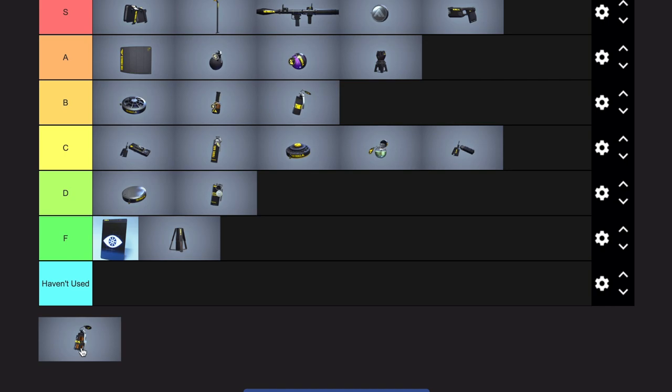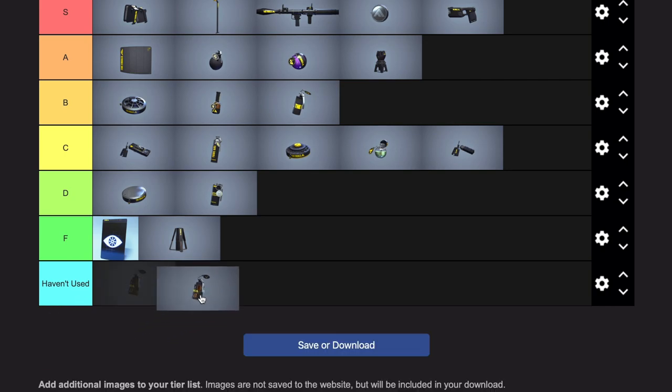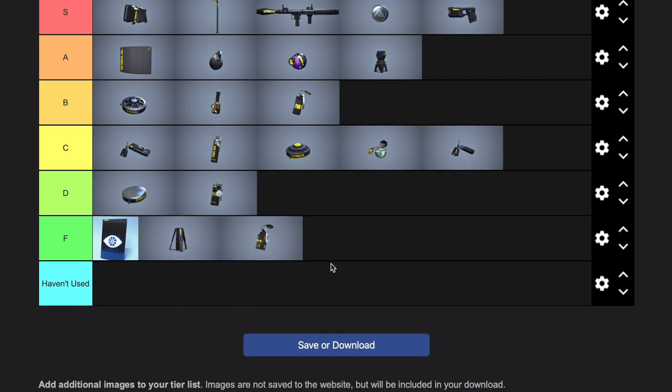Flashbang — if you use the flashbang in The Finals, I'm seriously convinced you're just a masochistic cringe lord that hates playing the game. The flashbang is never gonna help you in any situation in this game as it stands. It's just not the move.